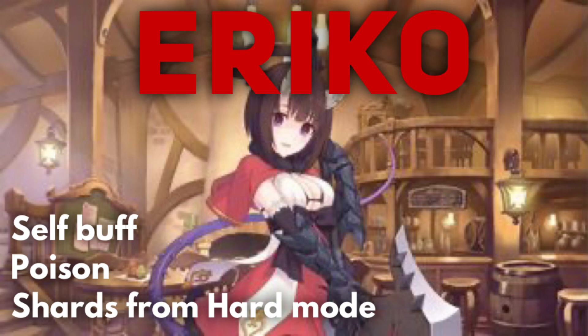Eriko deals a lot of damage thanks to her self-attack buff as well as a poison effect that adds even more damage on top. As an axe user she has a lot of base attack and scales well with attack and speed buffs. The downside is her squishiness — she sits in front and is very susceptible to splash damage from the boss. She needs a good tank in front of her, a healer behind her, or both. If you can keep her alive she puts out big numbers. Her shards are available in hard mode; she's a two-star unit.